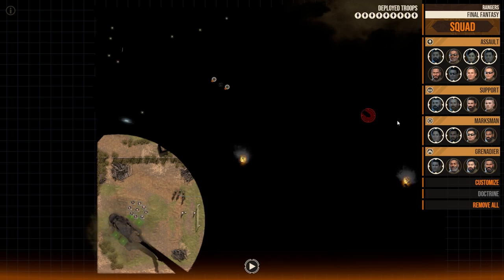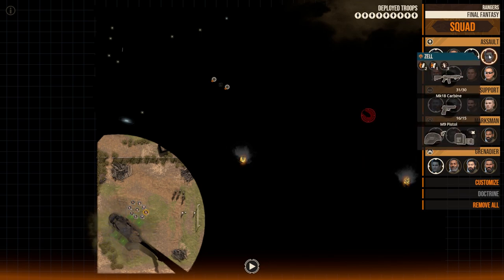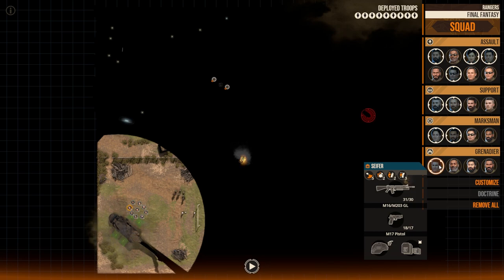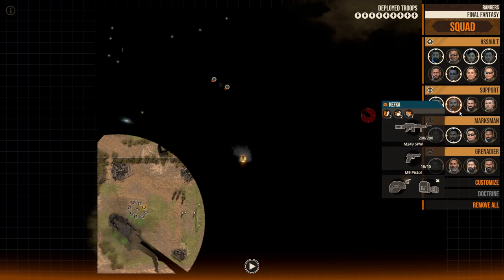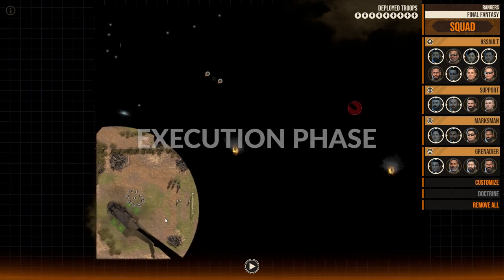I'm going to separate my team into two fire teams because I'll be bounding quite a lot. It's going to be cover and maneuver. We have Ronin, Rinoa, and Zell as assault Team Alpha together with Sephiroth, Tifa, and Safer. Then our Bravo — the cover team — will have Kefka for support and Marksman Vincent. They'll be covering our rear and moving as soon as Alpha has taken position. If you don't know what bounding is, it's moving one team after another, making sure they're safe to move.